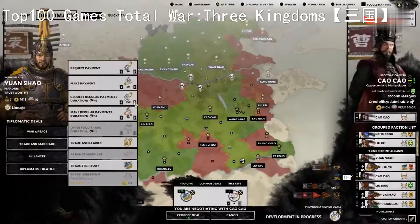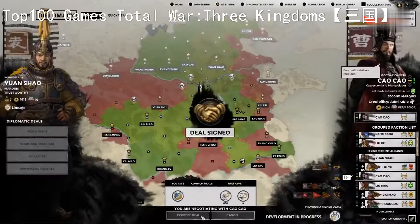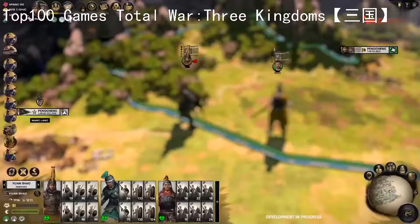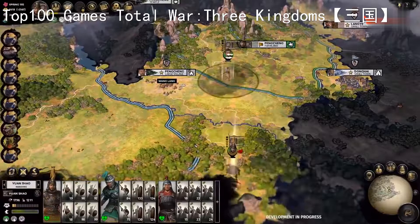As you can see, productive farmland is very desirable, so we can demand a lot in return - in this case let's try four food per turn for ten turns and a regular payment of 500 gold per turn. In aggregate, these many changes to diplomacy enable you to achieve more than ever before. With a host of new big-ticket assets to trade and with the ability to forge mighty alliances between powerful warlords, the campaign power play in Total War Three Kingdoms is at once more subtle, more complex, and more far-reaching than ever before. Thank you for watching.